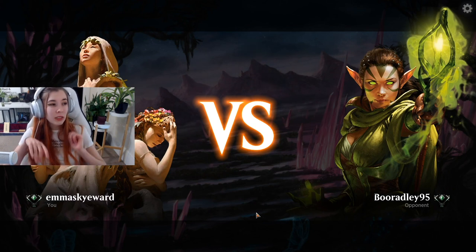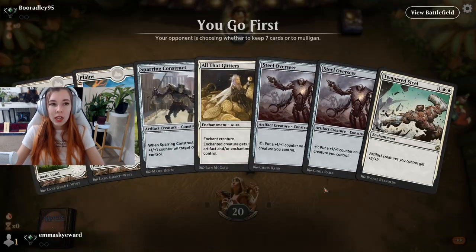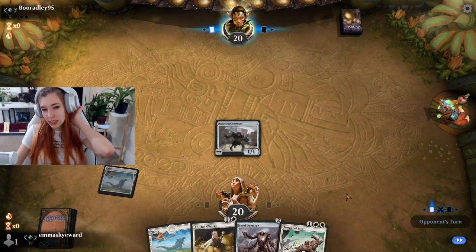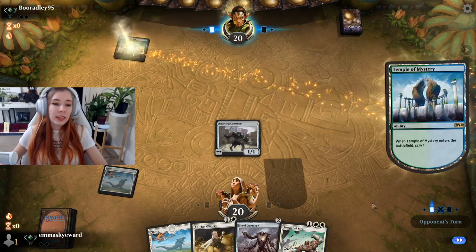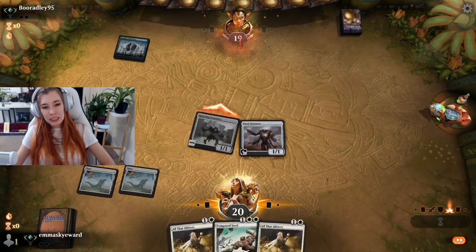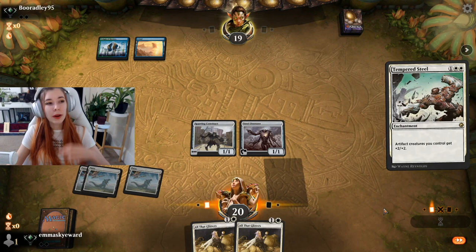I played this deck a little yesterday in best of one and hovered around 50% win rate, which is only okay, but playing it in best of three with the sideboard should really make the difference. This hand is a little slow — we'll mull. This hand is much better, we'll keep. We'll pitch one Steel Overseer — we really want that third land for Tempered Steel. We're going to play Steel Overseer on turn two as opposed to All That Glitters. Instead of a land, playing All That Glitters on turn three isn't that bad — put it on Sparring Construct.